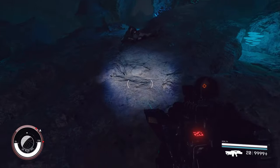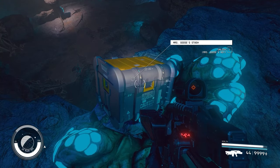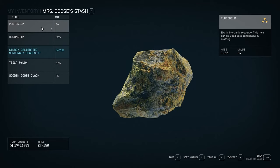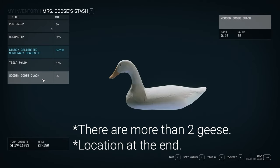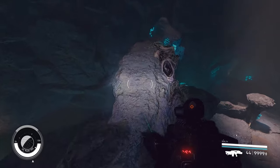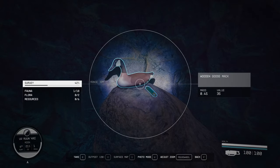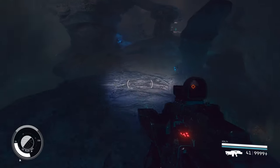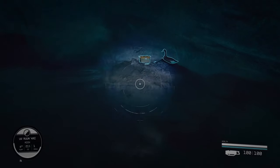You can now loot the treasure of that NPC. In that treasure you're going to get another note, and you also get this duck statue, and it tells you there's actually more. There are two more ducks, as far as I know, in that area. One is right at the end of one of the rock bridges on the side — you can walk all the way to the end and get another duck. And then there is another duck in the water, so you can jump down, go around, and find that duck.